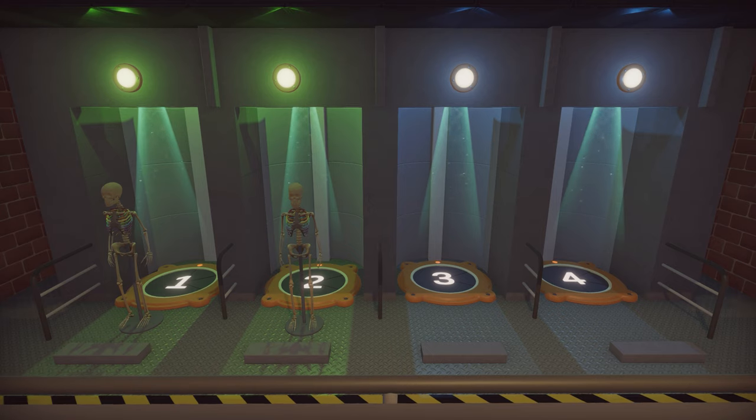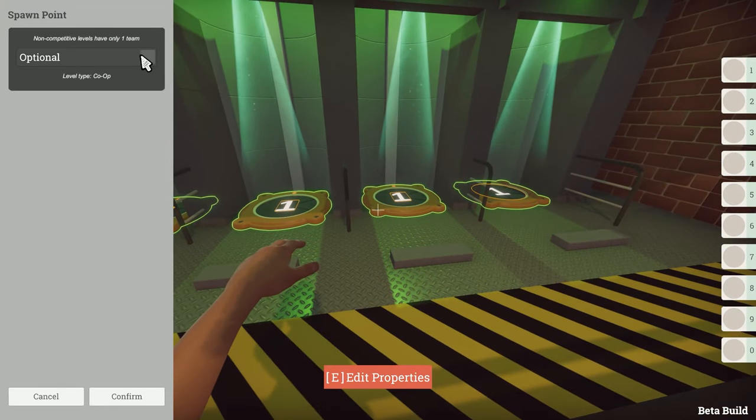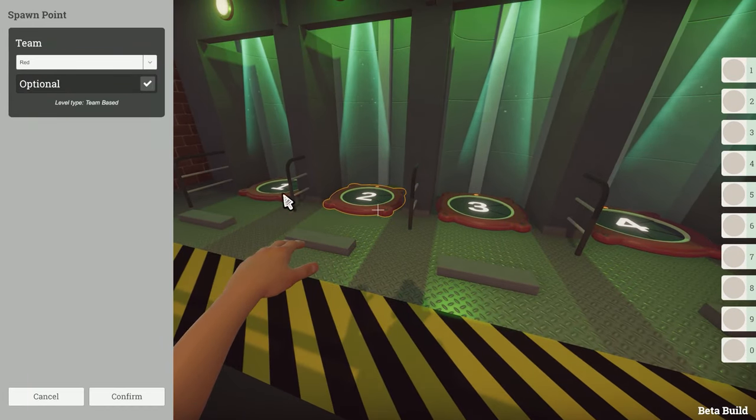It basically means that 2 of the spawners are optional and the level doesn't require those players to be there. It's worth noting though that the minimum player size is always 1, so if all 4 spawners are optional it's still a 1 to 4 player level. But things change slightly if you're making a team-based level.